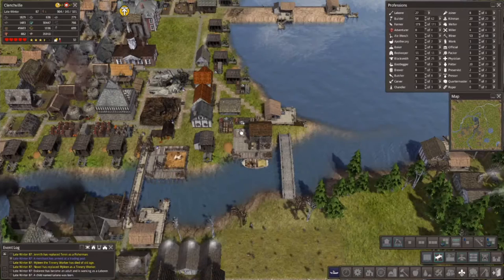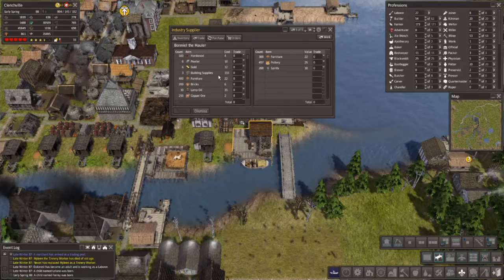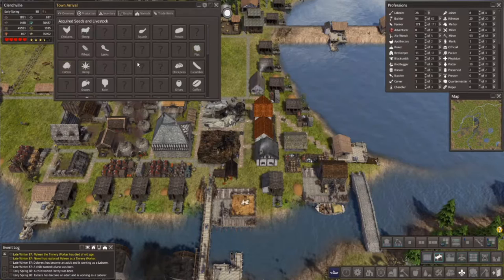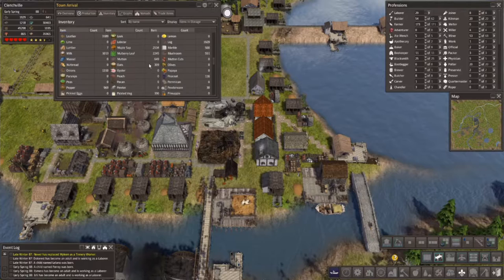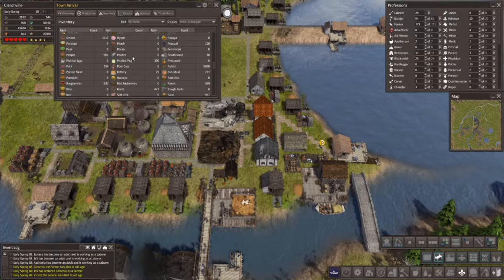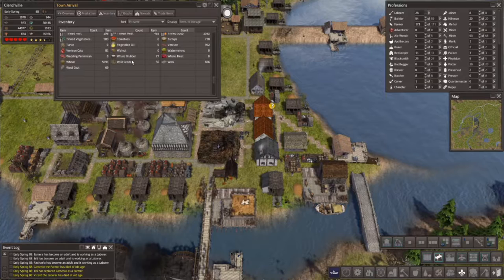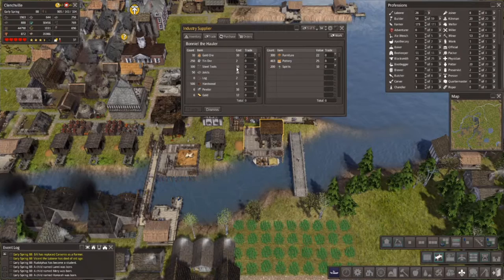We do have another trader — let's check him out. We're doing so-so on tools but picking back up because of the coal. I might want to buy hardwood to start getting more fancy wood. Let's check on lumber and hardwood supply real quick. We are running low on lumber — honestly it's because we're just building so much stuff. Let's buy the 500 lumber. I've never had to buy lumber before; I usually just produce a ridiculous amount of it.